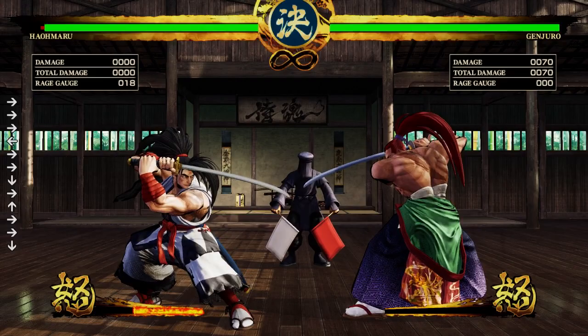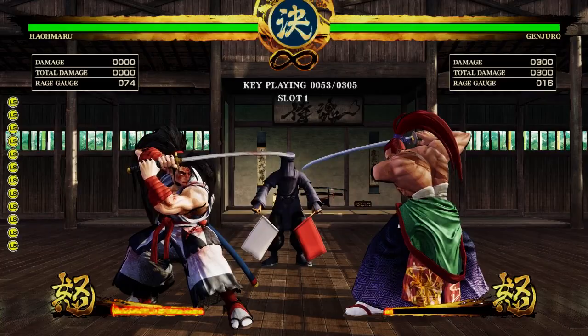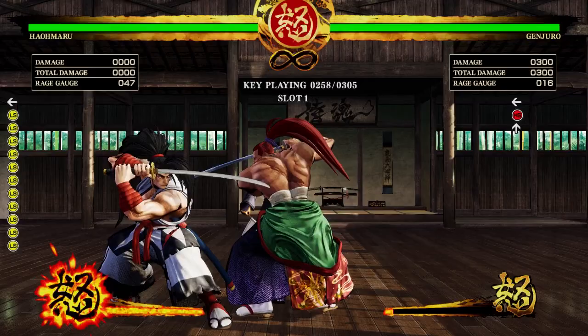Hold back to block, or down-back to block low attacks. Tap block just before a hit lands to perform a just defense, which increases your rage gauge, ignores chip damage, and makes stance break possible, which I'll go into a bit later on.